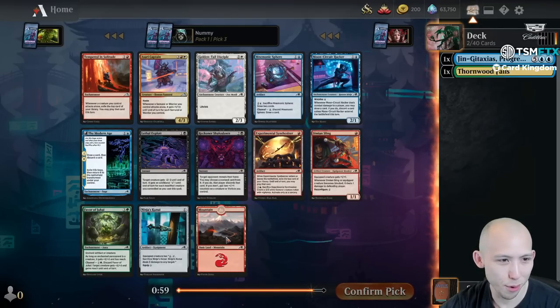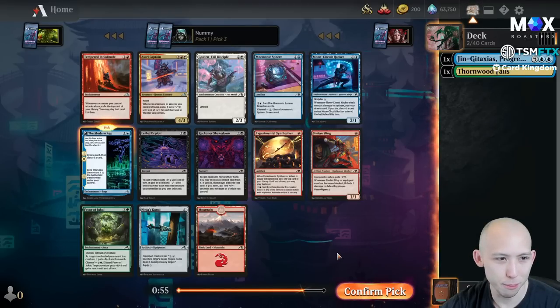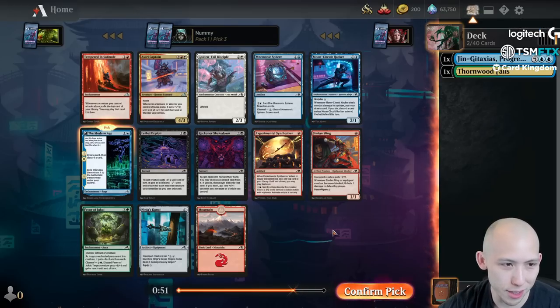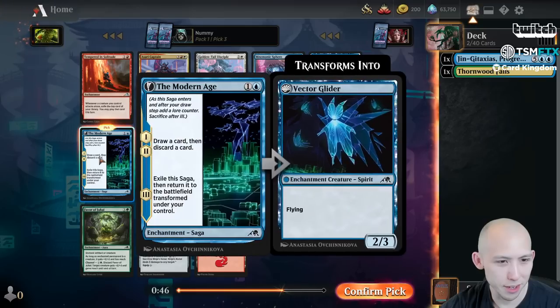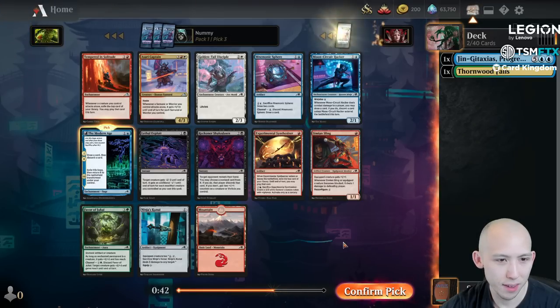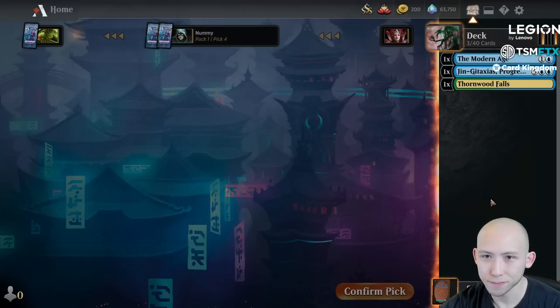As we get a third pick, probably a Modern Age. This is another card that's been super impressive - I think people are coming around to how good this card is. It just smooths out your early game draws and it turns into a relevant creature later on as well. Easy Modern Age here for me. Passing a Hacker and not too much else, so easy choice.